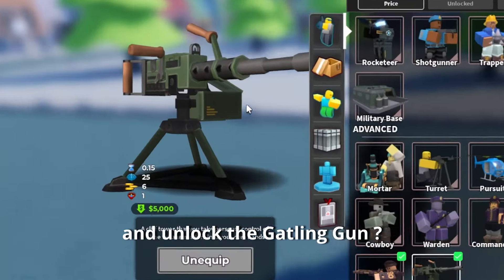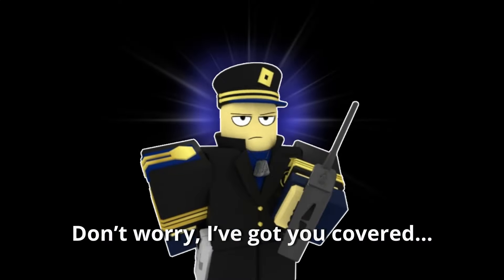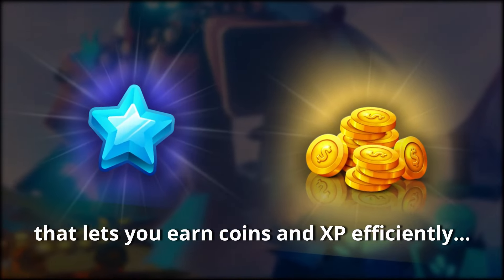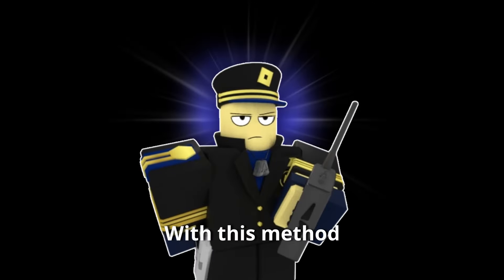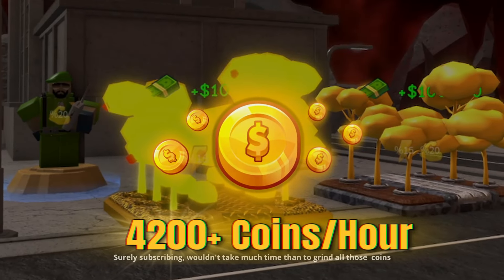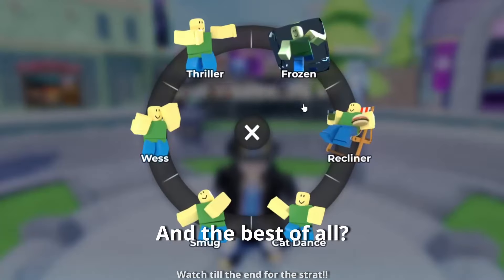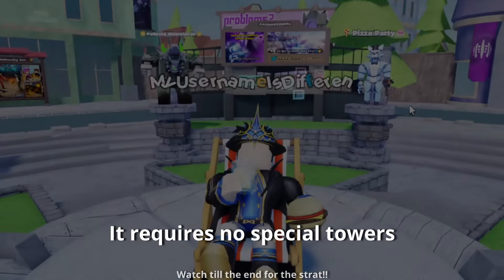Struggling to grind coins quickly and unlock the Gatling Gun? Don't worry, I've got you covered. Today I'll showcase a powerful strategy that lets you earn coins and XP efficiently. With this method, you can earn around 4,200 coins per hour, or a massive 96,000 coins every day — the pizza party strategy. And the best of all, it requires no special towers.